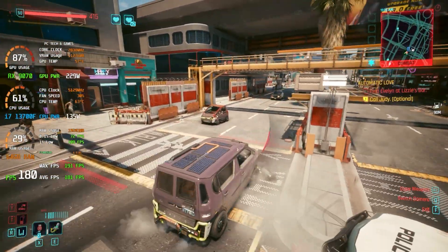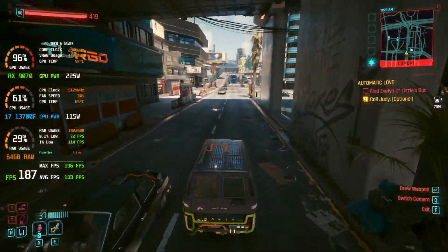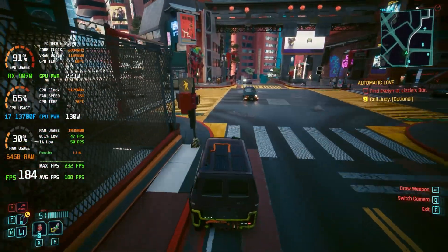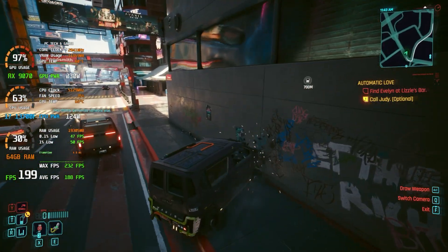Cyberpunk 2077 at high and ultra settings with FSR native AA and frame generation enabled gets 180 to 190 frames per second on average. There is no noticeable increase in latency with frame generation enabled and it looks beautiful and smooth.